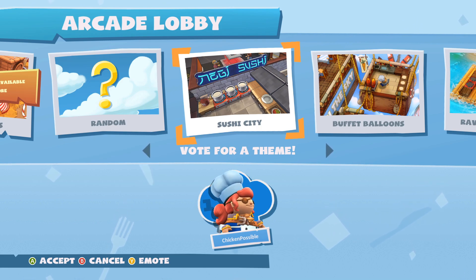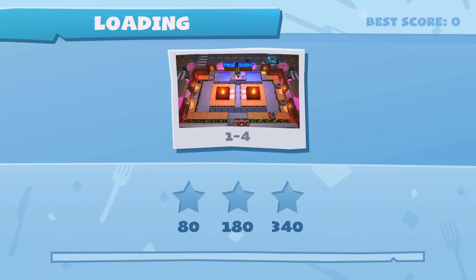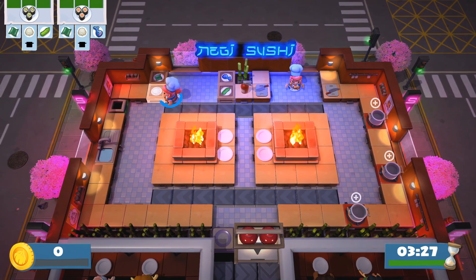There is pretty much always some rice that can be burned in these levels, and there are always rice pots to cook them in, so it's pretty easy to catch some stuff on fire. There are a variety of sushi levels so you may have a different layout than what I'm showing here.